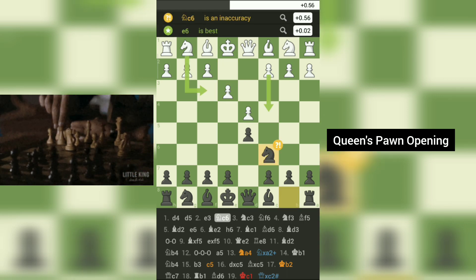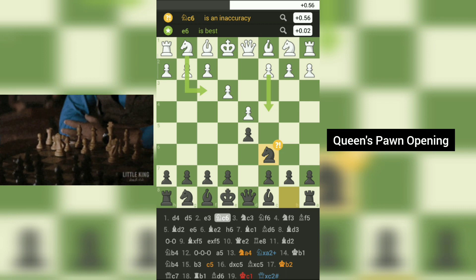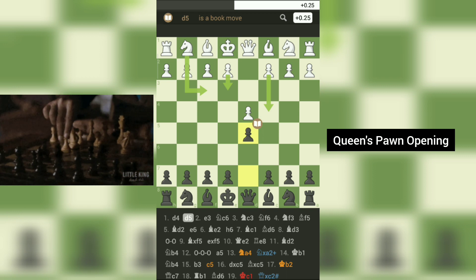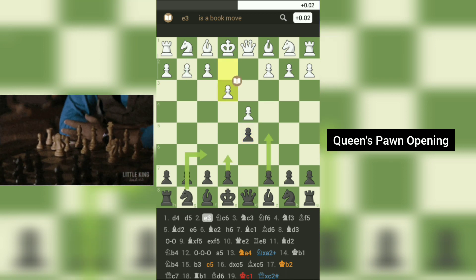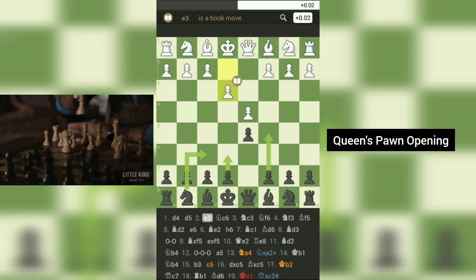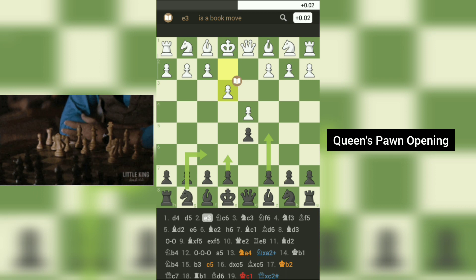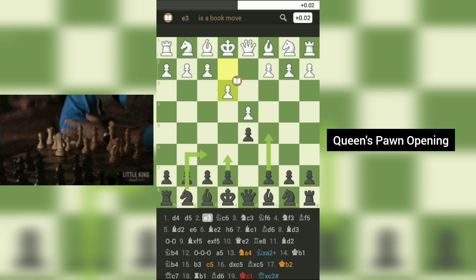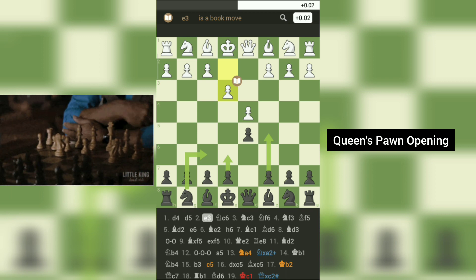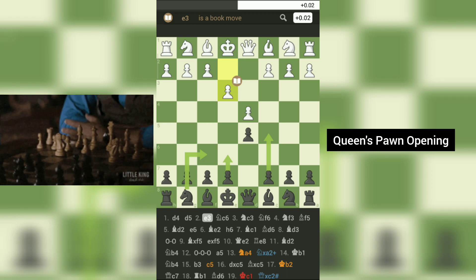The queen's pawn opening is a popular chess opening that begins with the moves 1. d4 d5 2. e3. It is also known as the d-pawn special, and is a relatively quiet opening that often leads to a closed game. By advancing the d-pawn, white aims to control the center and develop the dark-squared bishop. The move 2. e3 is known as the stonewall attack, and can be used to build a solid pawn structure and prepare for a kingside attack. The queen's pawn opening can also transpose into other openings, such as the queen's gambit or the king's Indian defense.